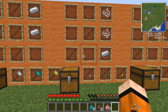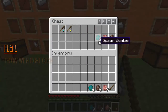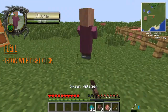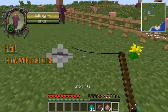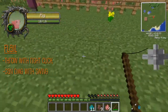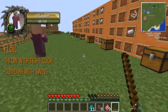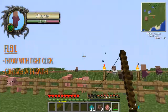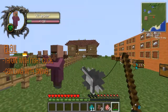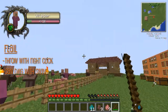Next is the flail. I think this is the most unique of them all. You can throw it with a right-click. Let me spawn an enemy here — spawn a villager. So you throw it with a right-click and then you can move it around like this. It's basically on a rope. You can swing it at people. It doesn't make sound effects, but you can toss it — that's just how it is. It's pretty weird.